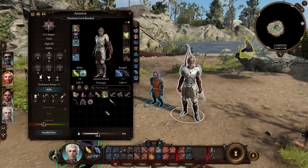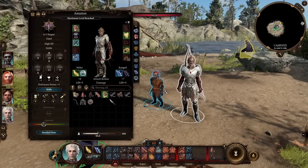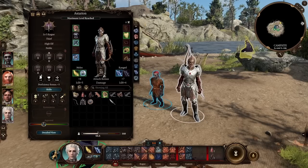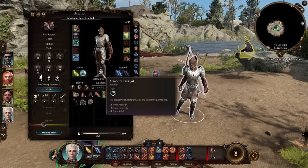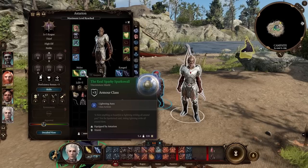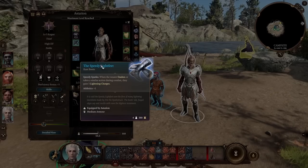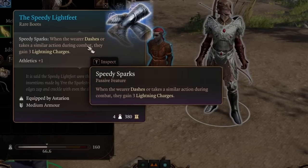Now let's look at items. I've got two Rogues here with items spread between them. Since I gave Astarion Moderately Armored, we can get an armor class of 20. Part of this comes from the Speedy Light Feat boots, which require medium armor proficiency. When the wearer dashes or takes a similar action during combat, they gain 3 lightning charges.